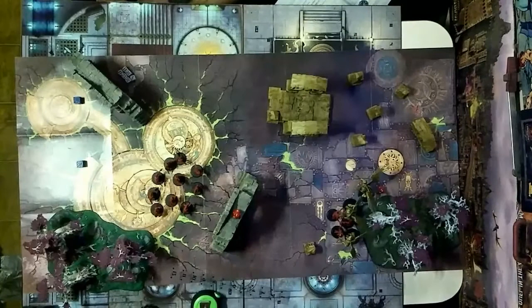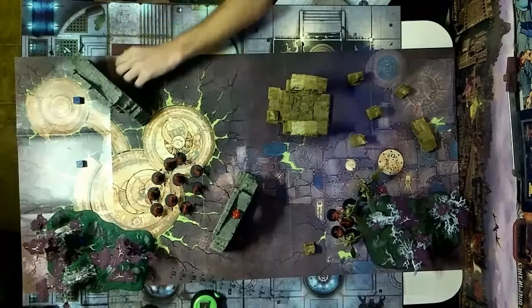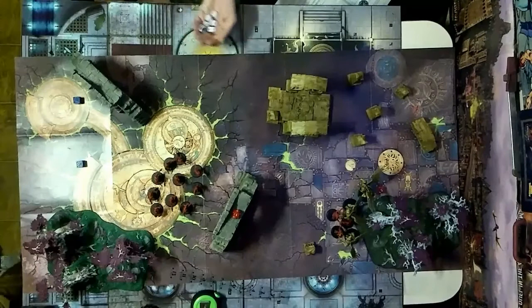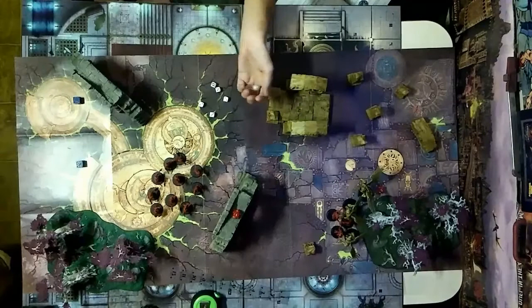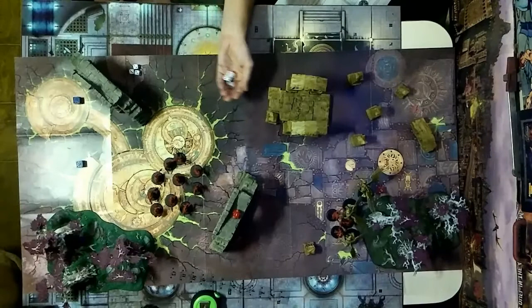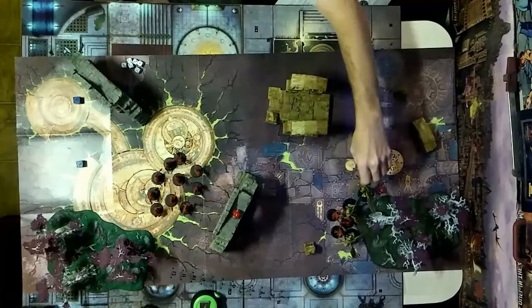You can choose to retreat or stand and fight, but you get to do your shooting attacks before melee. Retreating would mean moving away and losing the chance to shoot. Forgoing the retreat and moving straight to the shooting phase — two attacks apiece, needing fours, re-rolling ones. Rolling three hits — fours to wound, no hits.